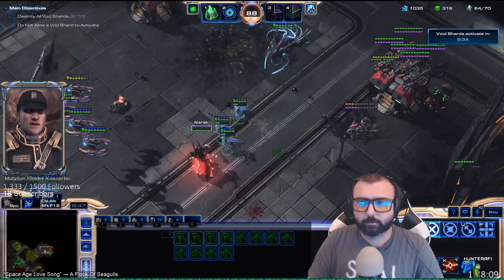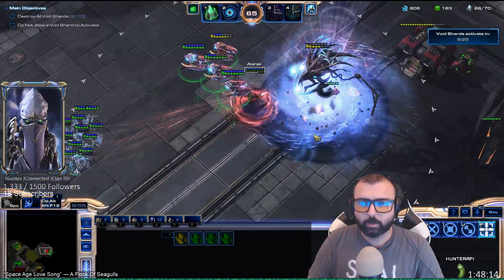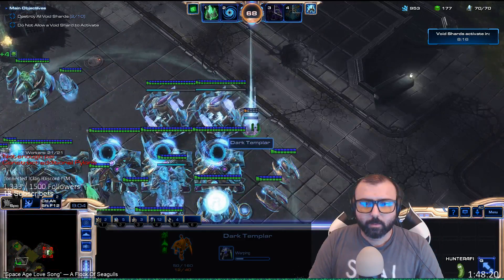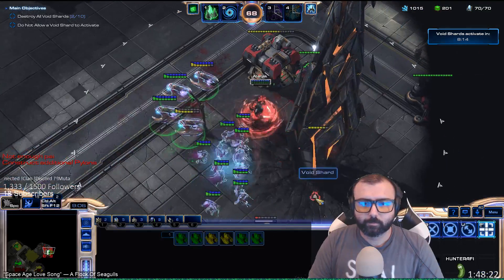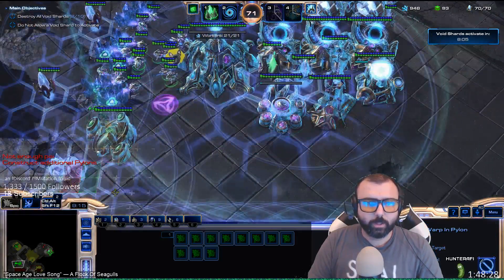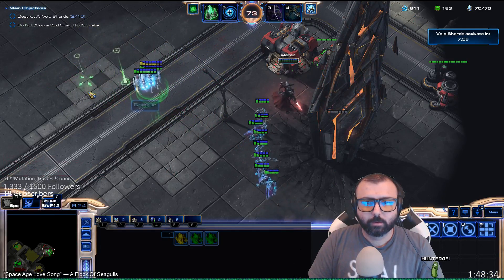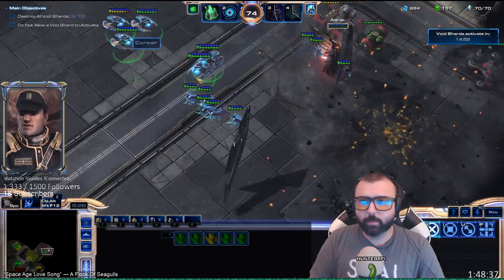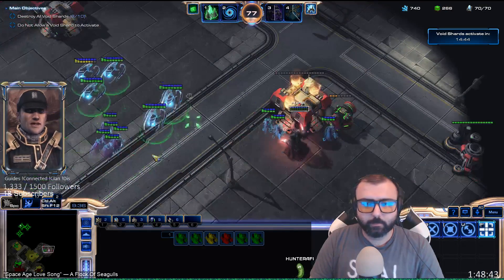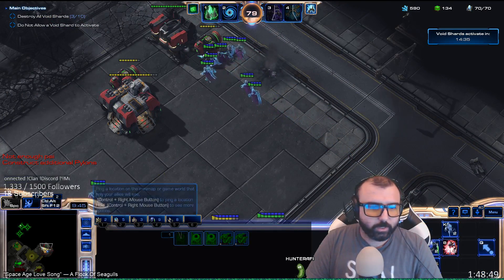Go back for a second — we have a good amount of damage here. Get some more attack upgrades. Now we're going to have a lot of extra minerals, so I'm going to go ahead and get a bunch of pylons because there's really no point in me not making them right now. Once we're done with that, I'm going to make a forge so I can camp the location that all the enemies are going to be coming from with cannons, because you have all this extra minerals and you might as well put that to work.